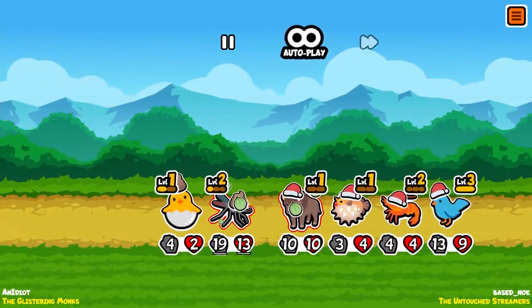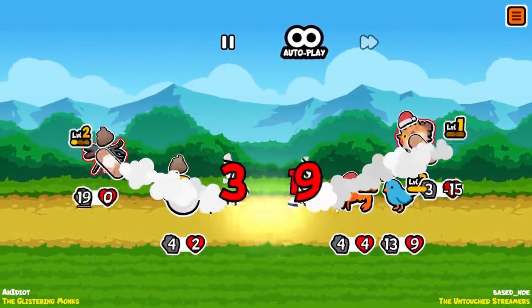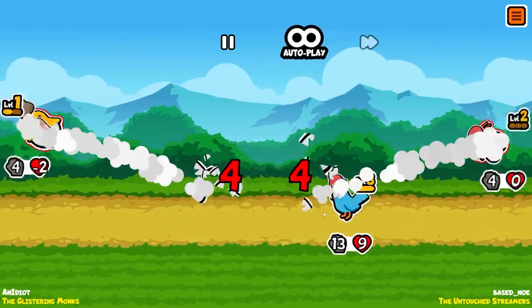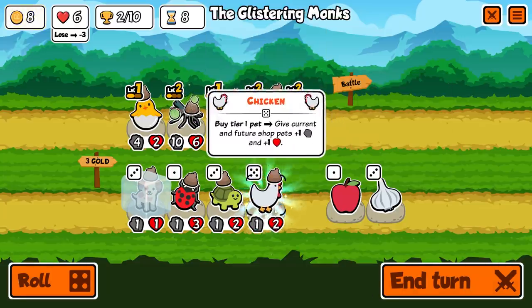At least my ant is going to give something a buff — it went to the mosquito, perfect. This guy's really strong. The bison's going to take him out, but then we're going to lose our melon armor to him anyway. Then we've only got three health left, so that's not great. It's up to my chick to fight a 13-9 bluebird, but I can upgrade my swan.